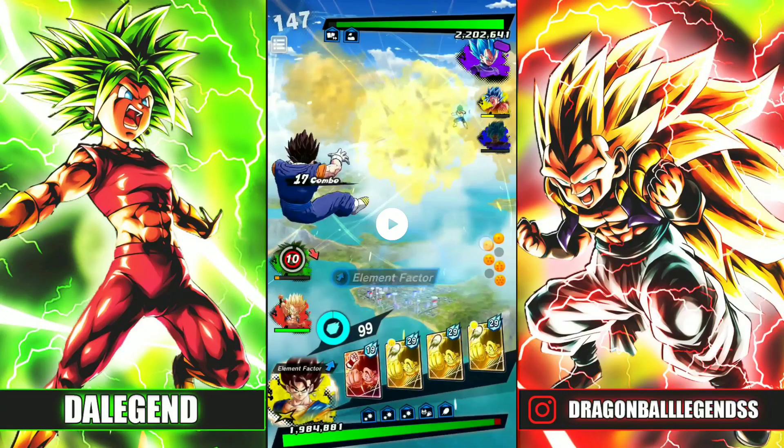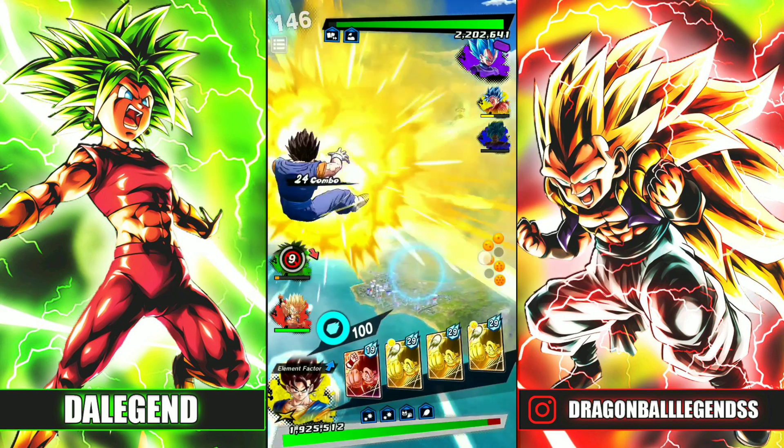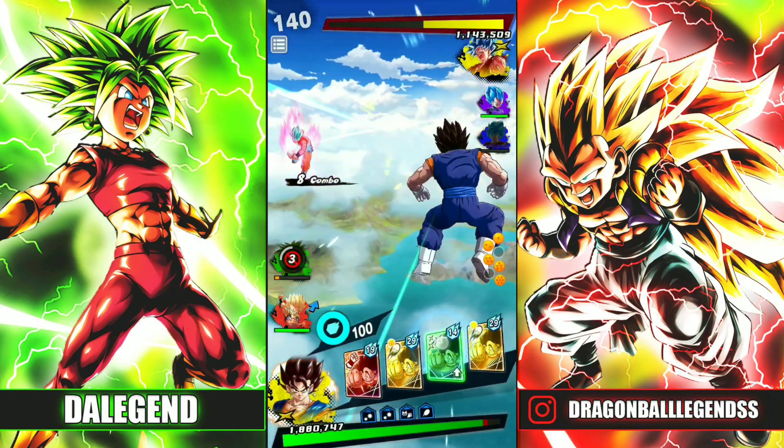Alright, this is the first example I'm gonna show you. Basically, here I show you how you can force a vanish when you and your opponent are not in a combo. So let's see how I do it. After taking hits, I dash forward and tackle, so I force the opponent to vanish.